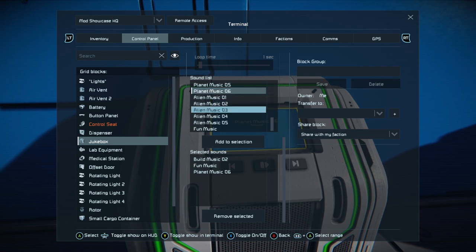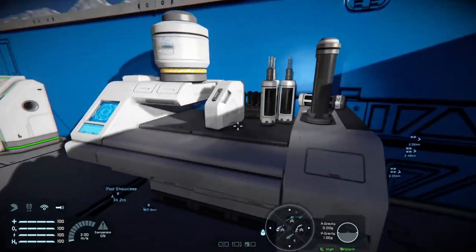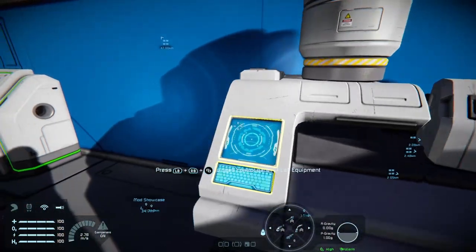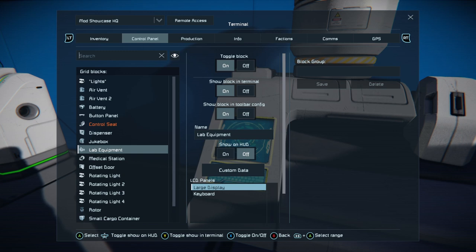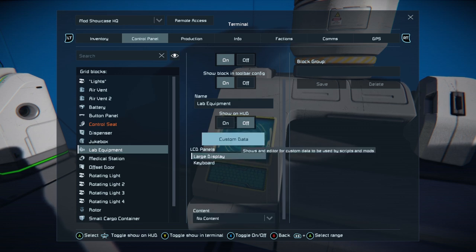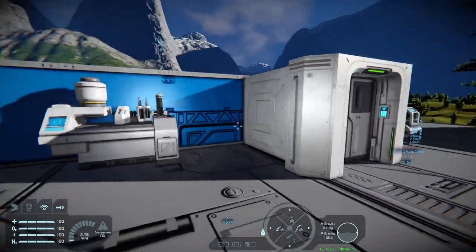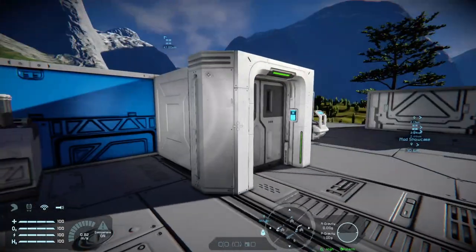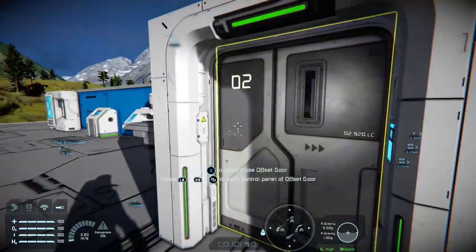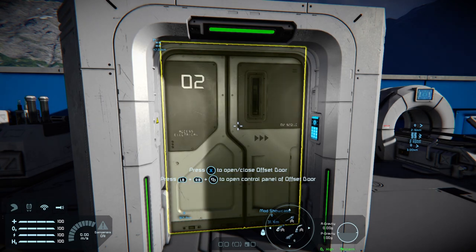You can select tracks to add and remove. We move on to this decorative piece of lab equipment. You can change the display panels — you could in theory put a clock on one if you want. It can run custom data, so if you're on a dedicated server using a script, then you have an additional decorative block. Beyond these, there are offset doors.